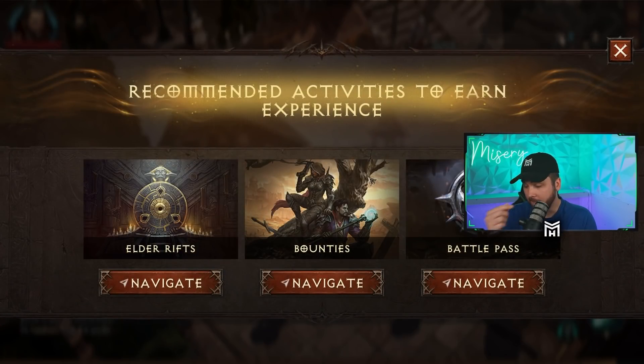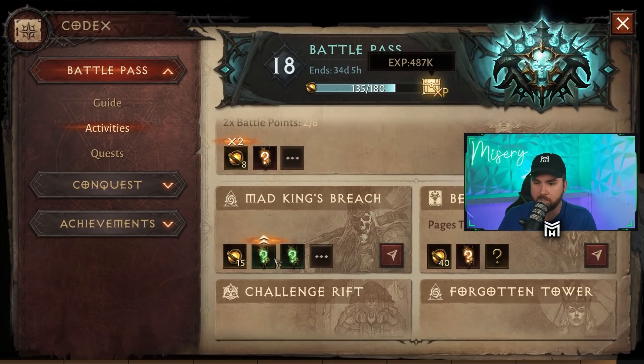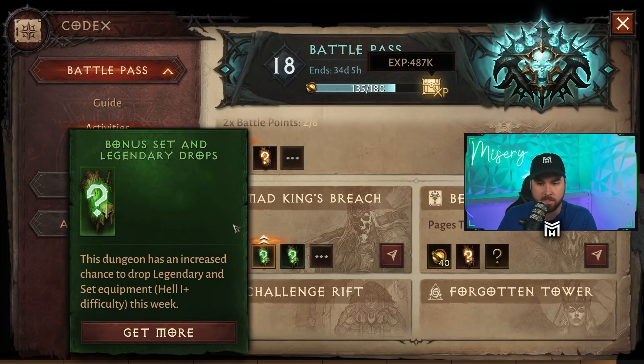After bounties, the Battle Pass is a great option as well — you get lots of experience through here. Some of these items will net you a higher chance at bonus set and legendary drops. For example, a dungeon this week has an increased chance to drop legendaries and set equipment on Hell 1 and above difficulty.